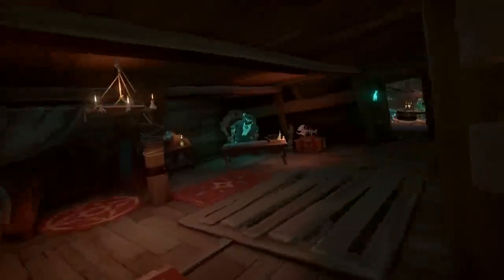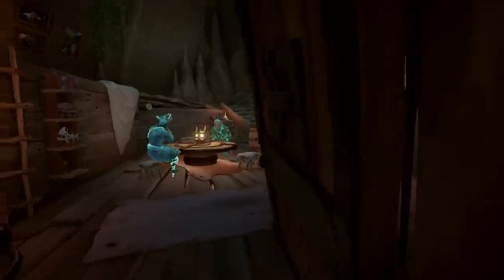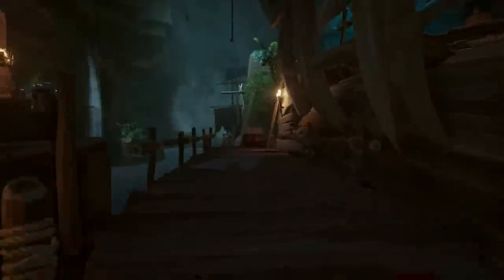You give her the stones, and she tells you to come back later, but that they remind her of something Gloria brought back. Now, this next part can technically be skipped if you know the clue, but you get the Eye of Reach, so it's kind of cool. So, go into the Pirate Legend Allegiance 100 hideout — if you can, you might need a buddy to get it.